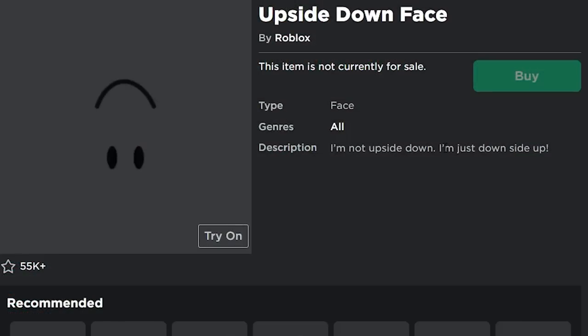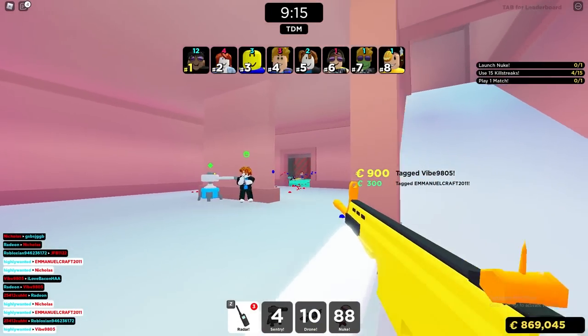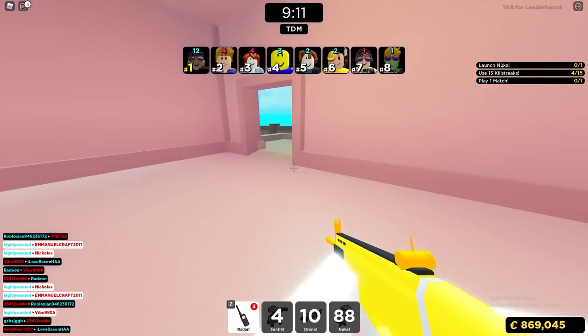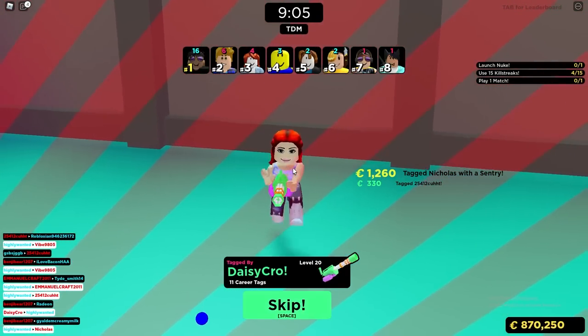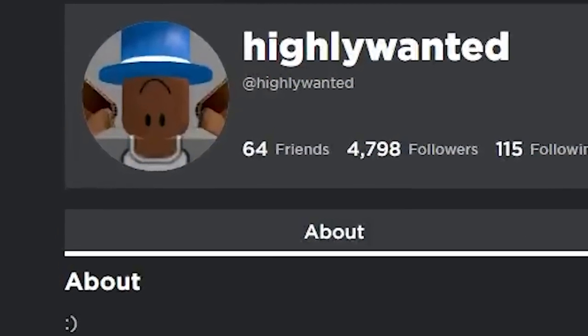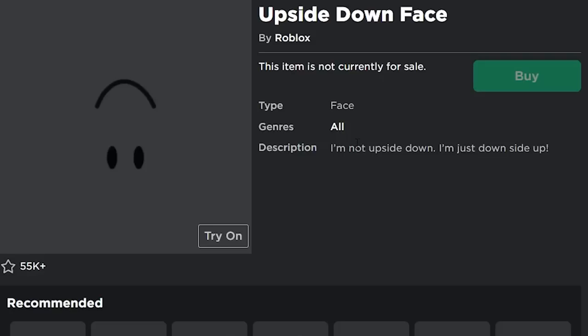Next, I have the Upside Down Face. This is probably my favorite off-sale face. This item originally came out in 2018 and was only on sale for one day. It was 5,000 Robux originally and only sold 1,830 times. It's been about three years, so a lot of those copies are probably gone. I could see this face being around 20,000 Robux, if not more. I was actually able to get this item on my old account. It's a really unique item and I definitely could see it going limited and doing really well.